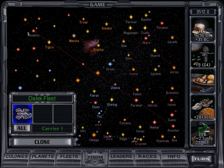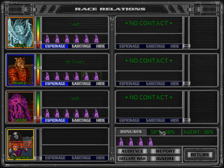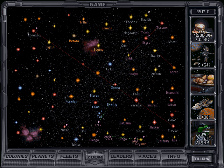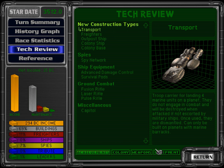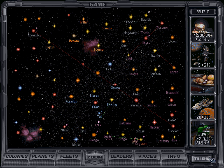We have one battleship sitting here in the north. We are actually at war with the Trilarion as well. They have five systems here. We see some Murati ships going about. We are sitting here with our scout. We have the Tachyon scanner, so we can have a better view of what's going on around us in the galaxy.